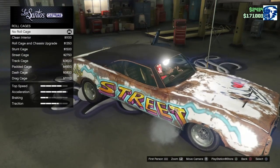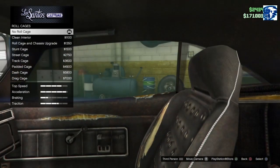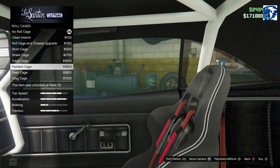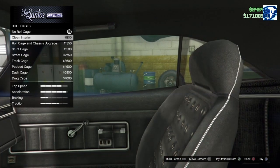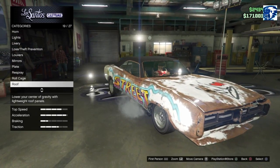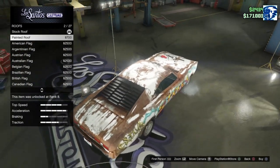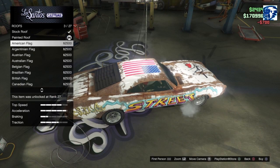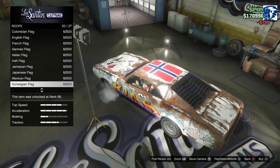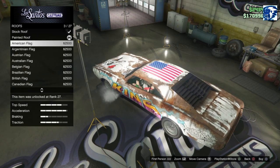No roll cage. Clean interior roll cage and upgrade - we don't want a clean interior so we're not going to put a roll cage in there. Roof - up and just painted, that's probably what we're going to go with. You can go with the American flag or all your flags on there, but we're not going to do it - we're going to keep it rusty.